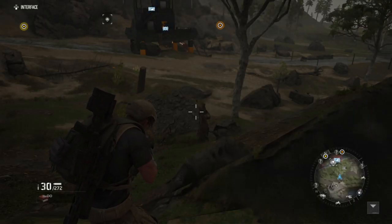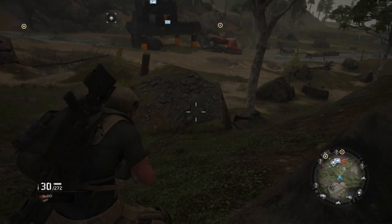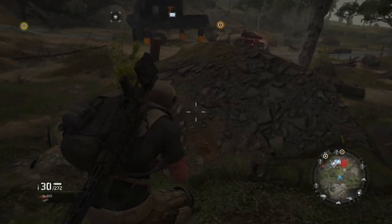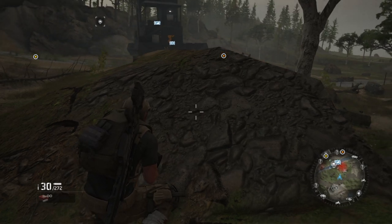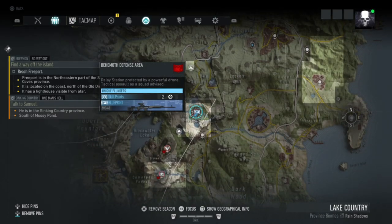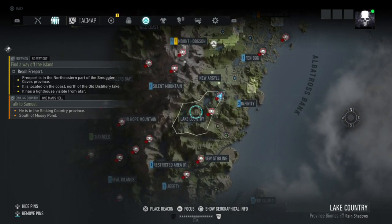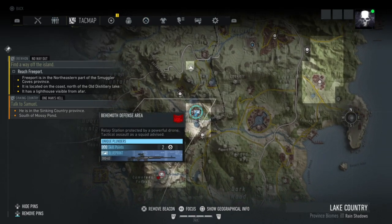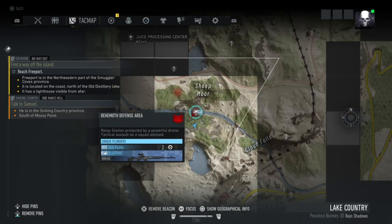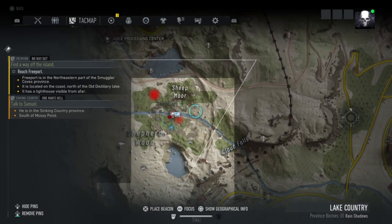What is up guys, I'm Matt from Skullbusters and today we're doing another video on Ghost Recon. This is another blueprint and a behemoth defensive area — the SVD 63. It looks like a sniper. This is in the same district as the T95, the Lake Country, on the north side of the district near Cloud Falls and Sheep Mourn.